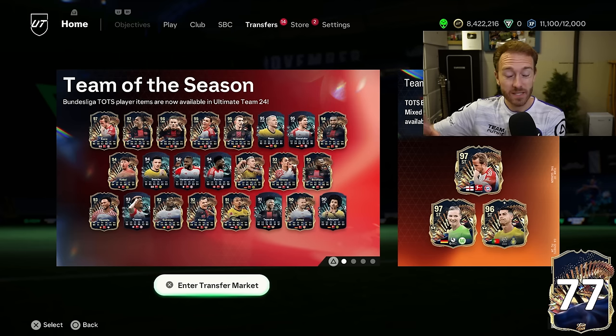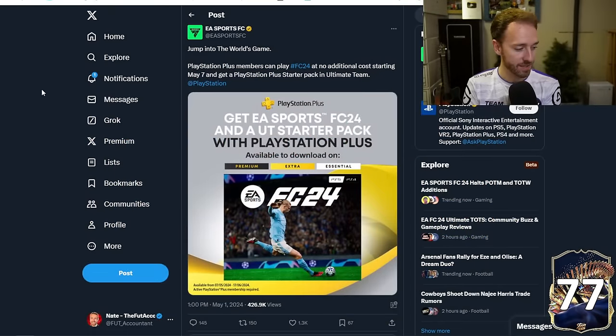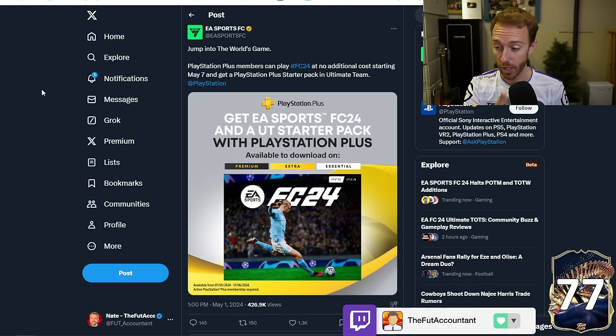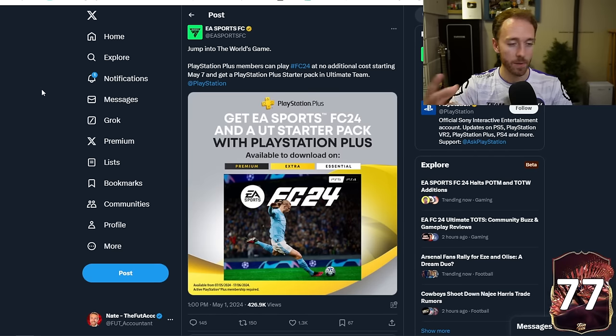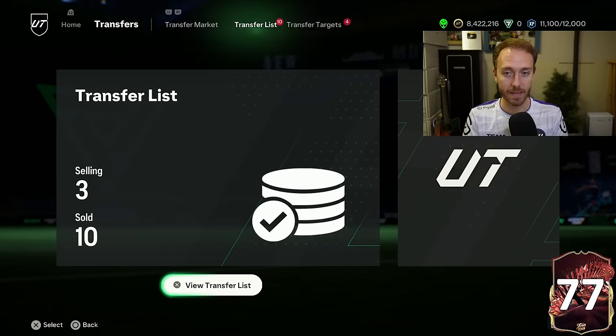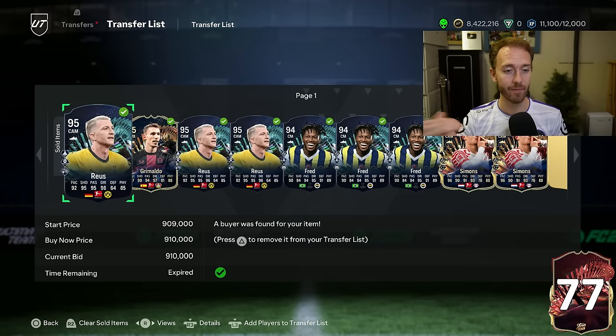Let's get into the meat and potatoes of what we want to talk about today — FC24 being released for free. EA tweeted about this last week literally a week ago. They said jump into the world game — PlayStation Plus members can play FC24 at no additional cost starting May 7th and get a PlayStation Plus starter pack. This is the PlayStation Plus games of the month — every single month if you're on PlayStation you get free games. This is big, this is huge. The game has been out since late September, so we're on like seven and a half months of this game being released, and it is now free to everybody on PlayStation. A ton of new players are going to be getting on this game. If you know a friend that wants to try it — if you have PlayStation Plus, you go over to the PlayStation Plus icon all the way on the left, it'll be down in monthly games, and that's where it'll be pretty easy to download. There were even multiple people in the Twitch stream yesterday saying hey, I'm going to download the game tomorrow because it's free, haven't played all year.